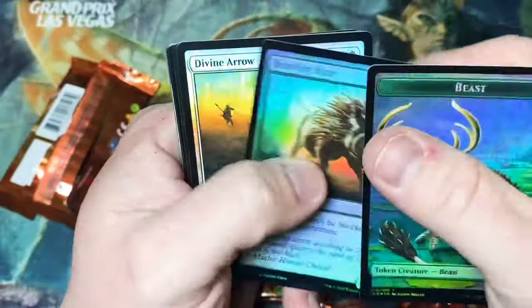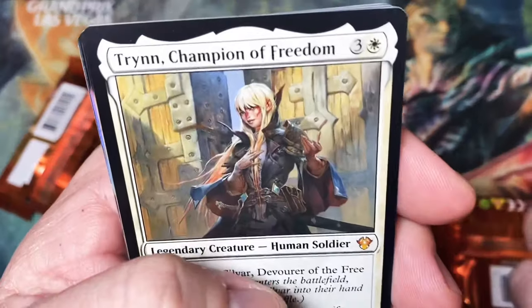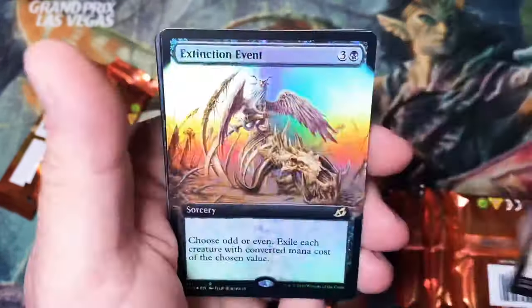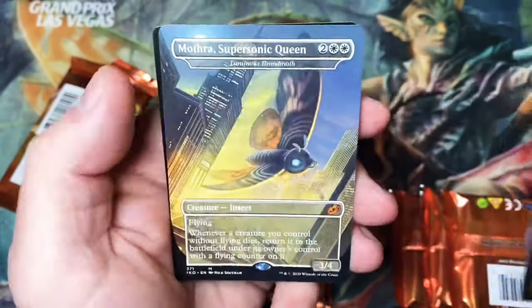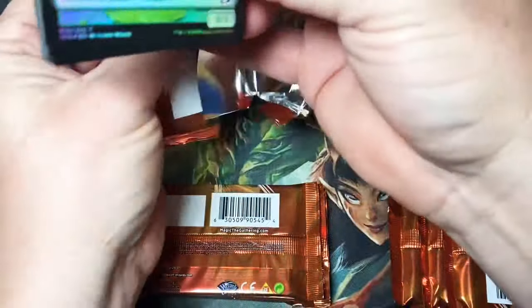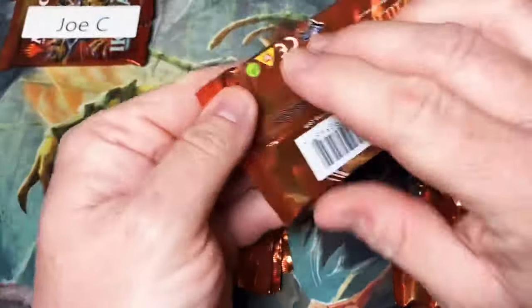I don't know if you could ever get tired of opening these packs — there's so much cool stuff in them. Mountain, Trend Champion of Freedom, Lava Brink... oh, Extinction Event — I thought it was a Lurrus at first. Triome. Mothra Supersonic Queen — there we go, it's not a foil but that's still a good hit. First pack for Josie was successful. Pack two for Josie, let's keep them together.